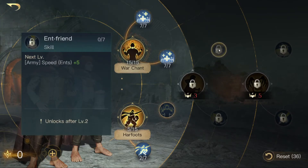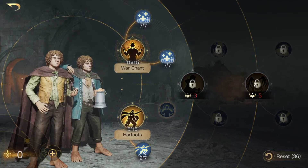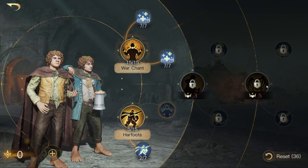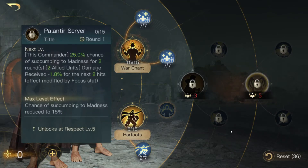You could go for Ent Friend, which gives bonus movement speed — nice, but probably not that impactful. You can also go for Giant Slayer, which increases damage against large units, but that's also not that great. Things get even stranger at respect level five, because then you can go for the Palantir skill.